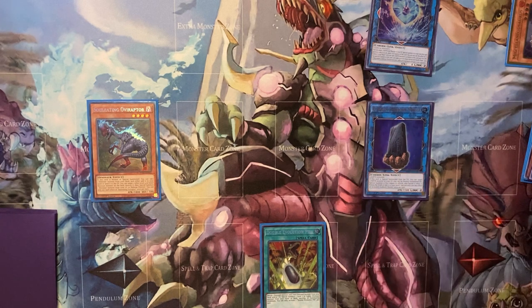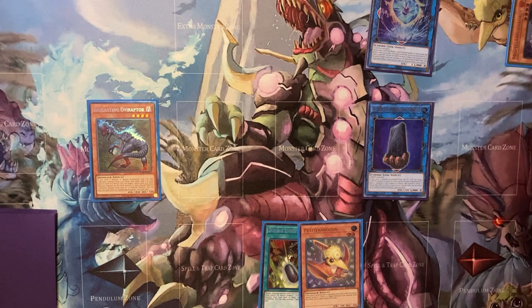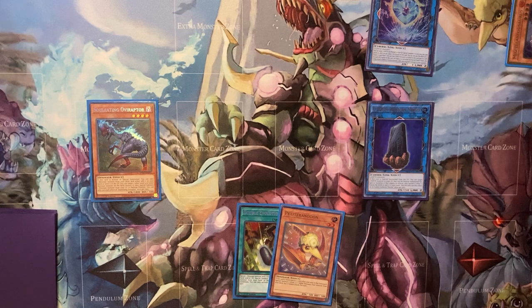You're going to summon this card, and when it's summoned you get to summon an Earth and negate its effects, banishing it when it leaves the field — or you can add it to your hand. When you're going first you want to add back the Petite to hand, typically just to give you an avenue to follow up, and it can also be an extra disruption. Going second, this card gives monsters it points to piercing damage and they can make second attacks — pretty cool.